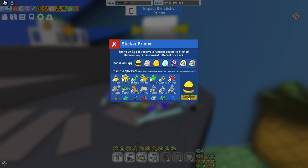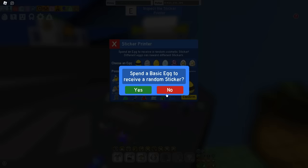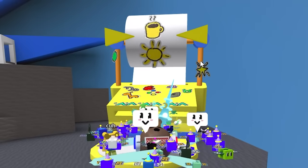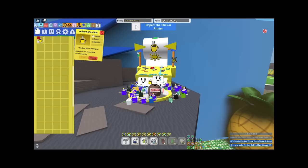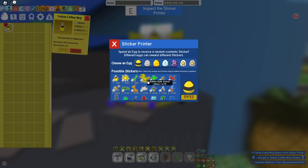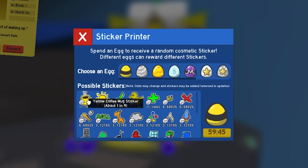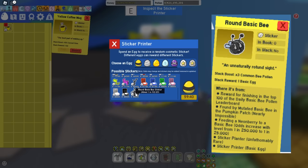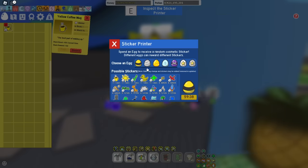In three, two, one — confirm! Let's see if we get something good. I don't think that's good at all. There's a one-hour cooldown. I literally got the one in nine, the least rare one. What is my luck? I was hoping for the round basic bee sticker.